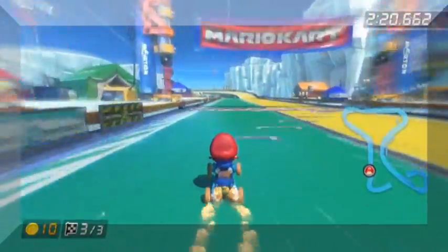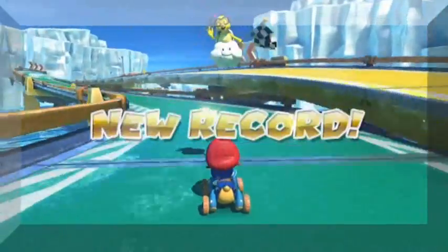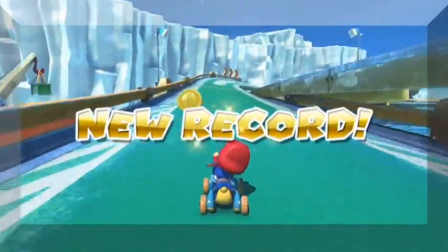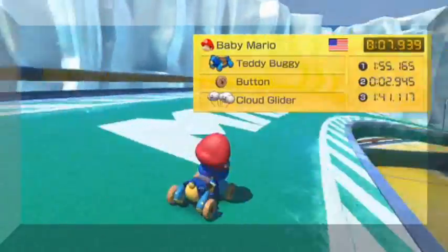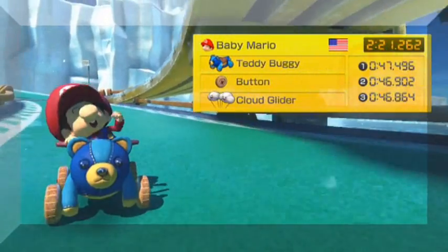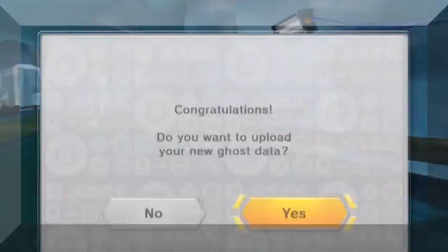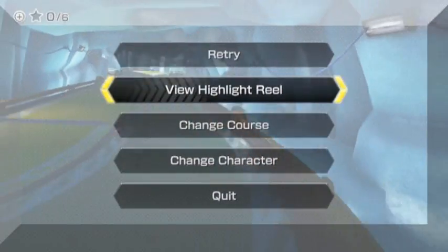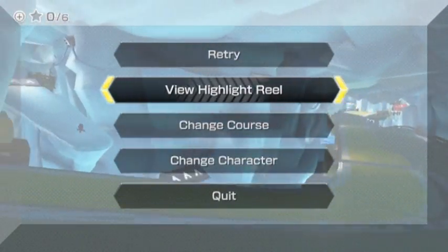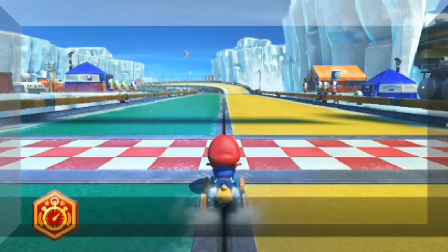If you remove the whole setting and just replace it with, I don't know, a desert course, would it function the same thematically? I'm just saying. Not really much to say here — it's Ice Outpost: two paths and a snow background, that's really it. And I got the ghost data I need.